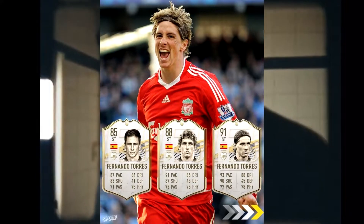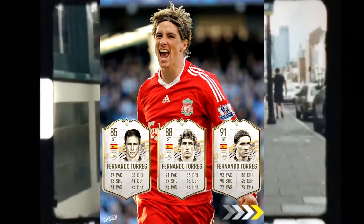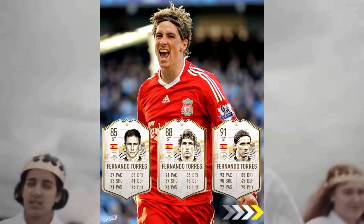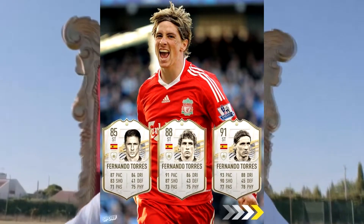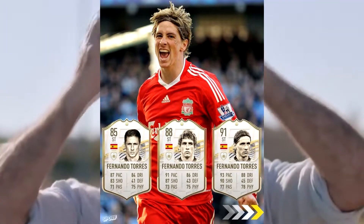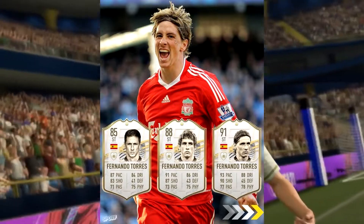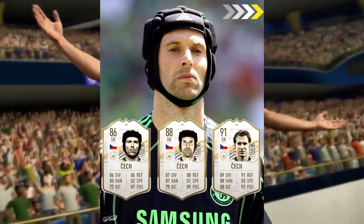On to Fernando Torres — Atletico legend, great striker at Liverpool. His base card is not too great, but the pace on his mid and prime will make a lot of people go for him. His driven is a bit low, but I'm sure the pace will make up for it. Depending on how the meta is on this game — and I haven't played it yet — if it's about pace, Torres is going to be a good card.